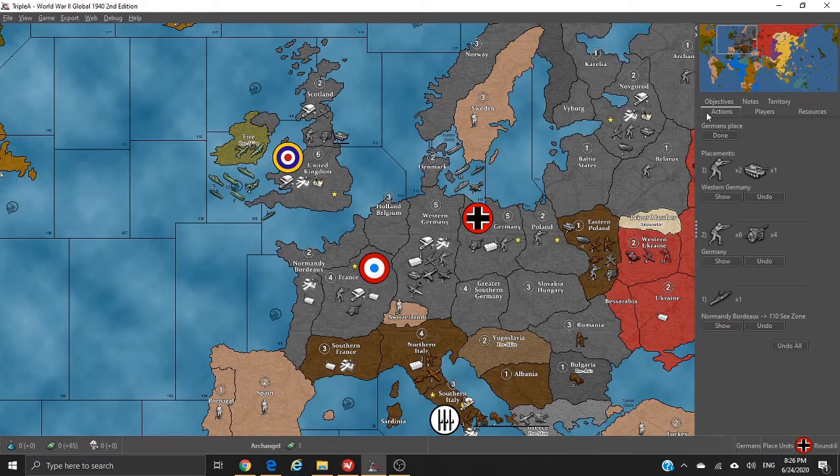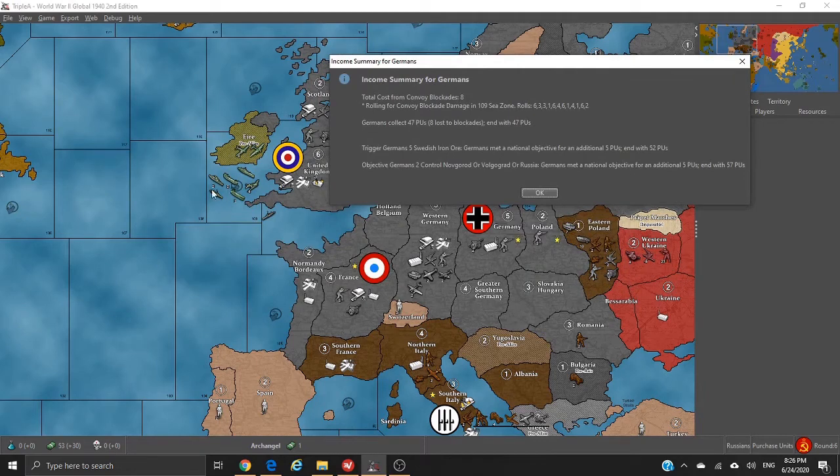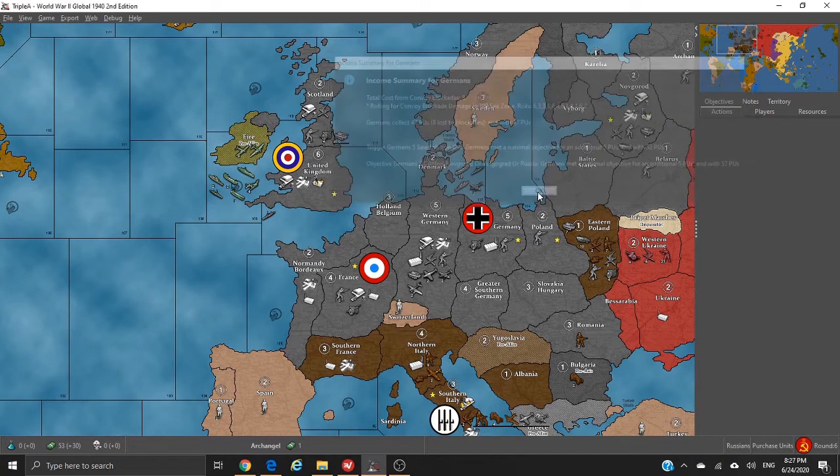I'm going to collect 57 IPCs. I lost everything from Scotland and London — nothing collected there because of that mess — so that means I get 47, plus Swedish iron ore, plus Novgorod. And 57 is what I end with.